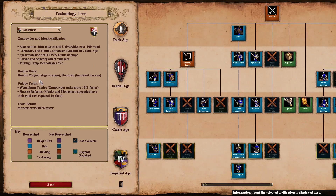They have the Hussite wagon, which is a siege weapon, and the Hufnitsa, which is a bombard cannon — a standard bombard cannon upgrade researchable in the siege workshop. For unique techs, we've got Wagenberg tactics, which means gunpowder units move 15% faster, and Hussite reforms, where monks and monastery upgrades have their gold cost replaced by food.